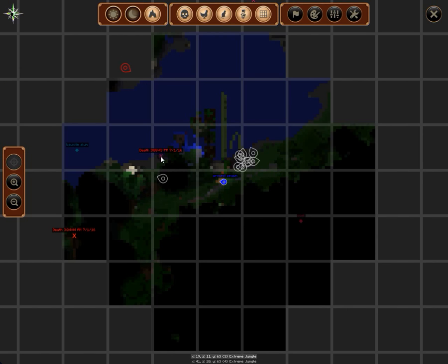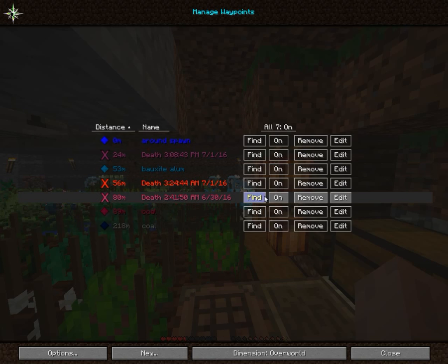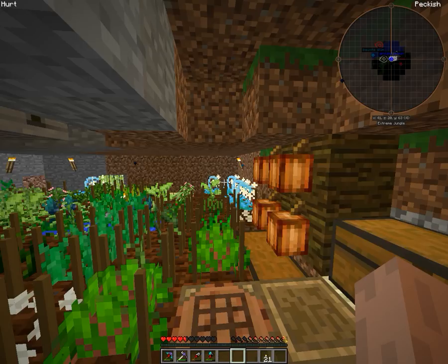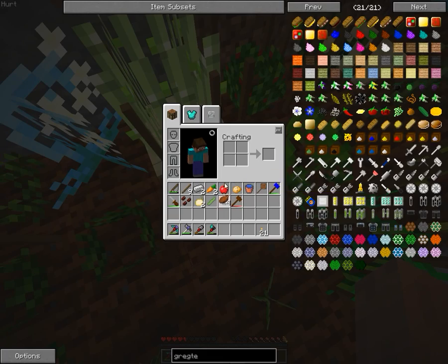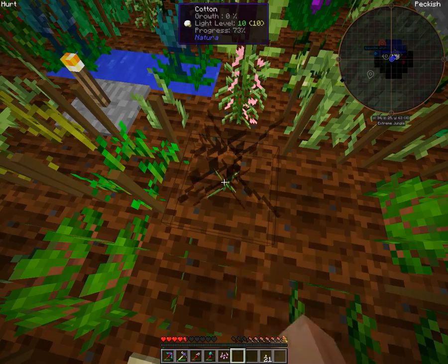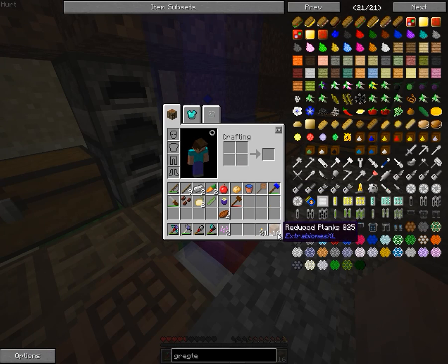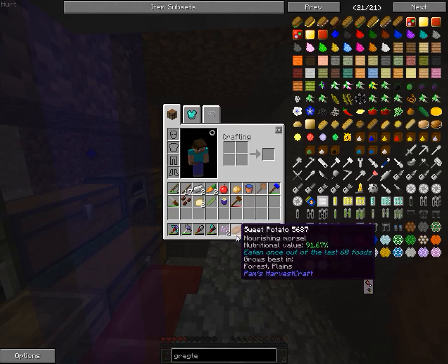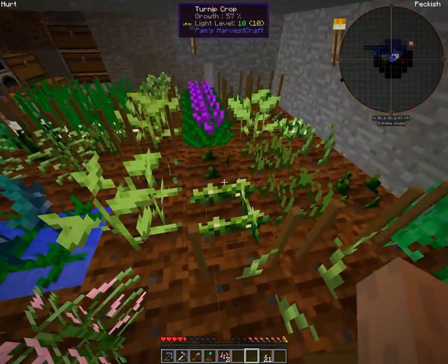That's a sheep — wow. Let's remove all my death waypoints. Oh, sweet potato finally grew and I only got one — no, I got four! That's nice. I guess we'll remove this cotton and plant a couple more of those sweet potatoes.